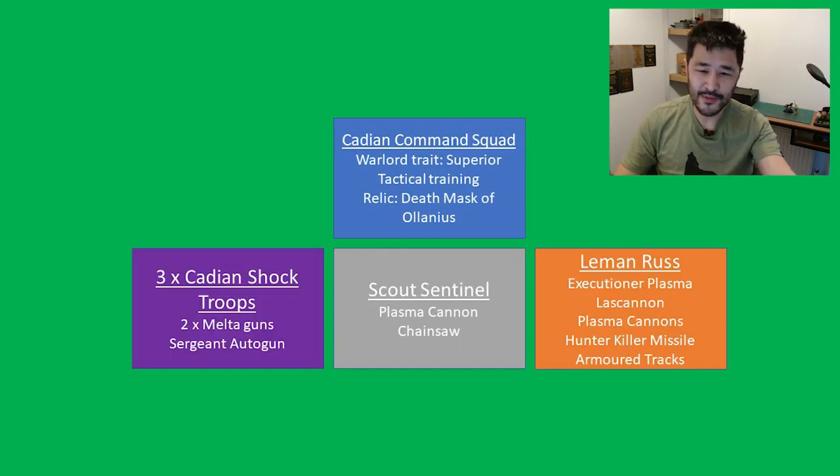Next is the all-rounder list, with the Cadian Command Squad as the HQ. The Cadian Commander has the Warlord trait Superior Tactical Training with mechanized orders. He has the relic Death Mask of Orlanius for the 4+ invulnerable save. It's then three Cadian Shock Troop infantry squads all with meltaguns and autoguns on the sergeants, one Scout Sentinel with plasma cannon and chainsaw, and a Leman Russ with executioner plasma cannon, lascannon, plasma cannons, armored tracks and hunter-killer missile. Exactly 500 points with four command points to start.